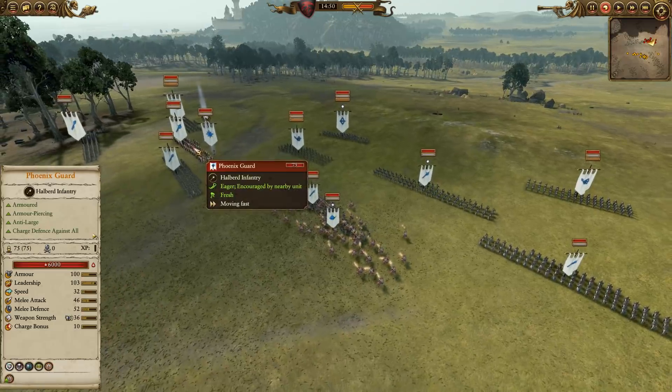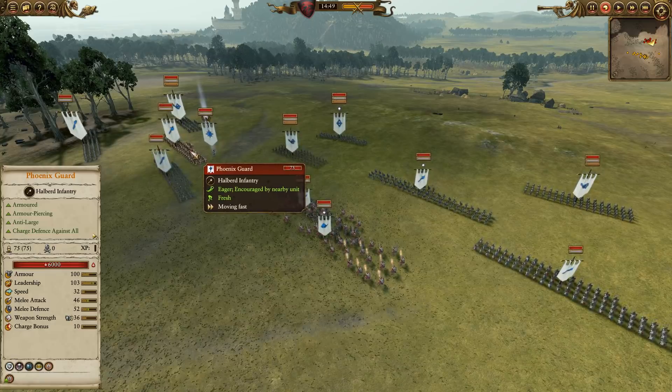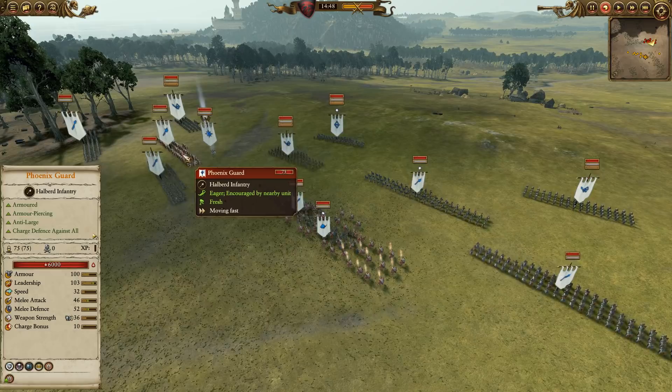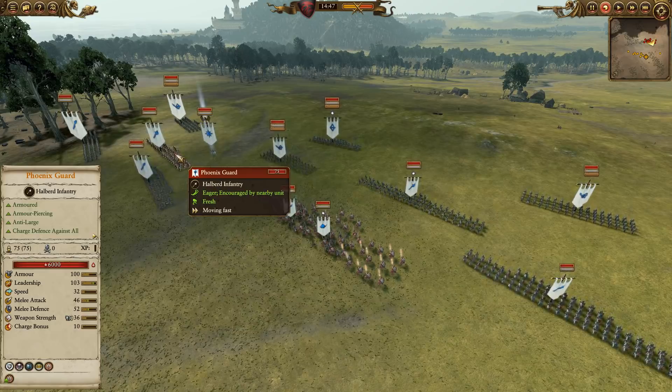Also he's got some Phoenix Guard with anti-large and anti-armor. Brilliant against all sorts of things like Blood Knights. They have enough armor themselves that they can shrug off damage from most sources, so they're really resilient. Huge leadership, really good melee defense. Very difficult for them to get killed by trash. And there's going to be a lot of trash, because it's Vampire Counts.